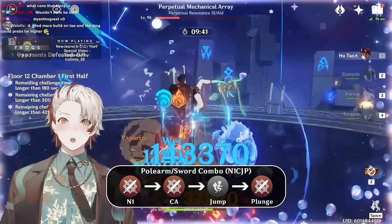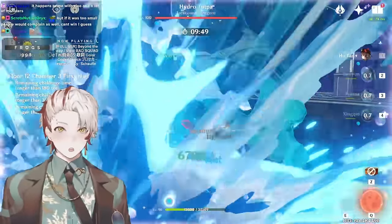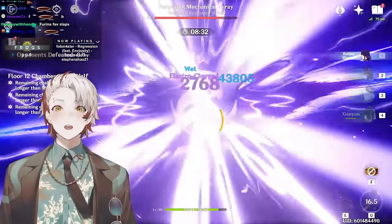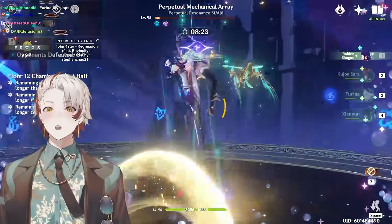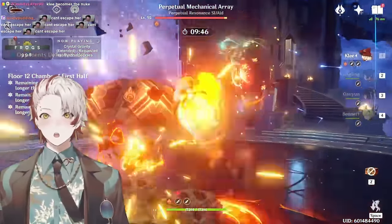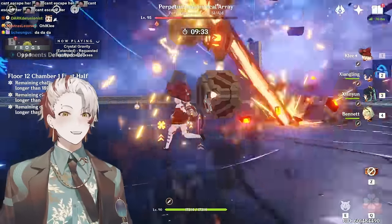With this rotation on Hu Tao, you can achieve vaporizes on her charge attack and her plunge attack in the most optimal situation. Catalysts can also execute the N1CJP combo, or they can wind up their N1 but not actually execute it and cancel the animation by jumping right afterwards — done by constantly spamming left-click on descent and then jumping when touching the ground. Obviously this is a lot more effort to execute all these finesse techniques to plunge faster, and while they are beneficial, they aren't super necessary — only do them if you want to. At the end of the day, Xianyun just brings the Xiao playstyle to everyone.